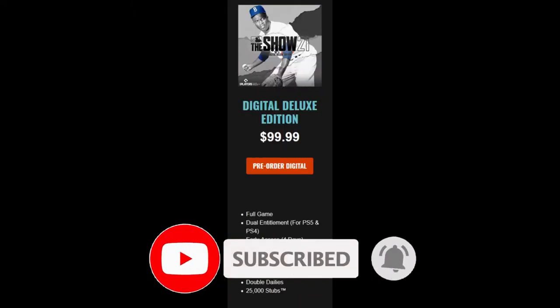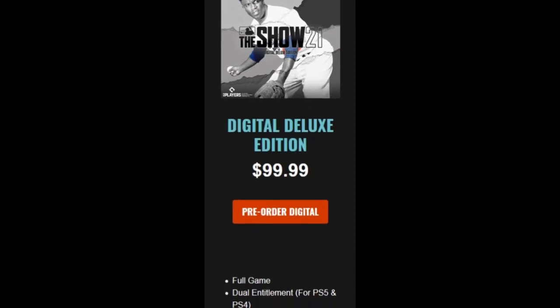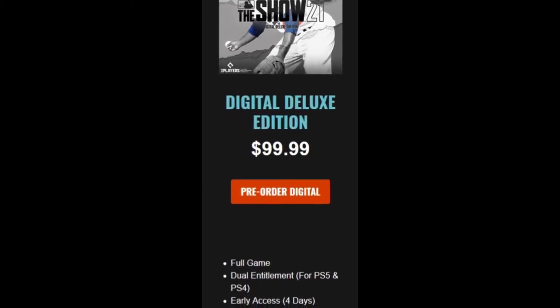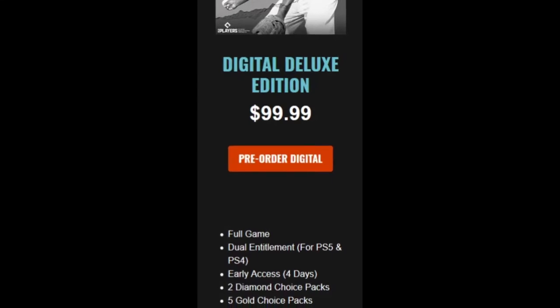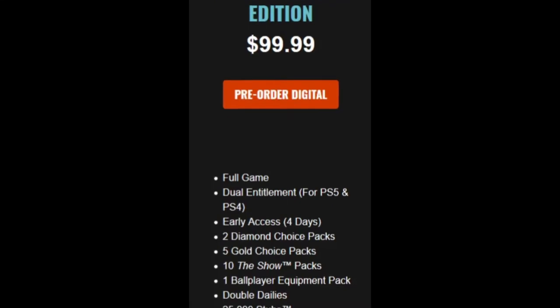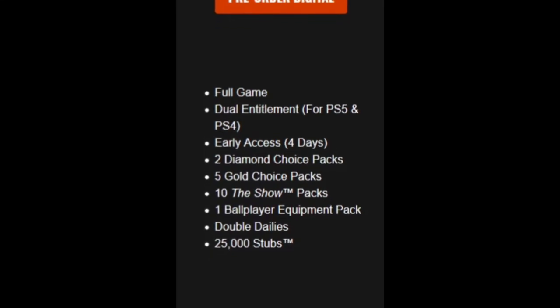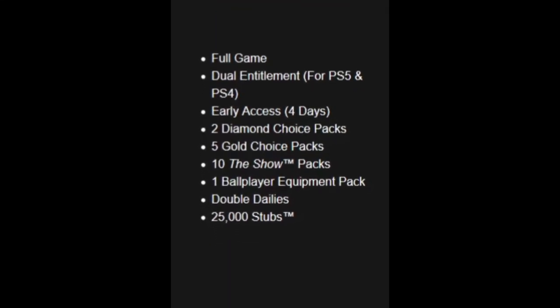Moving on — the digital deluxe edition. This is only digital, so you'll find it through the PlayStation Store or Microsoft Store. It's coming in at $99.99 — an even $100. Again, you're getting the full game, dual entitlement, and early access. Some things bump up because you're giving them an extra $15: now you're getting two diamond choice packs, five gold choice packs, still 10 The Show packs, one ball player equipment pack, double dailies, and 25,000 stubs.